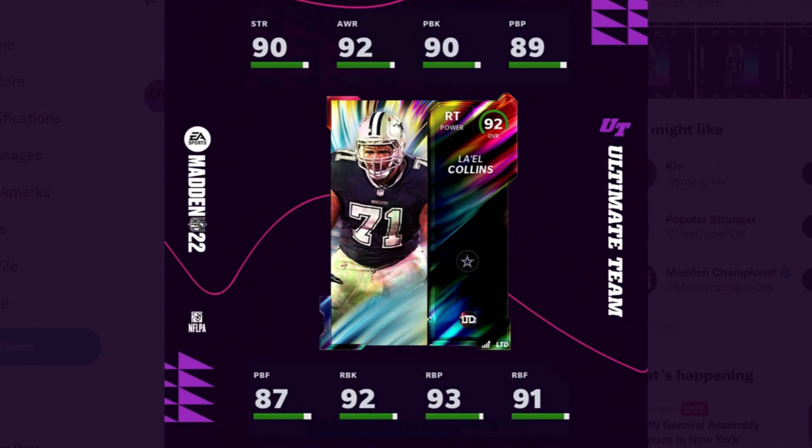Lyle Collins: 90 strength, 92 awareness, 90 pass block, 89 pass block power, 87 pass block finesse, 92 run block, 93 run block power, and 91 run block finesse. He looks really good in the run game. Powered up he's got 93 run block, 94 run block power, and 92 run block finesse. This dude's going to be really really good, and the Cowboys always have a really good line.